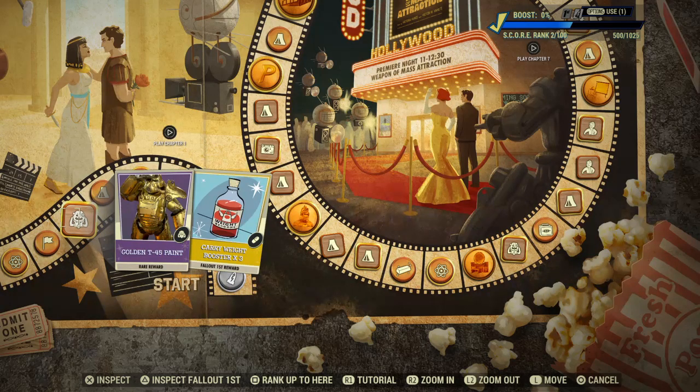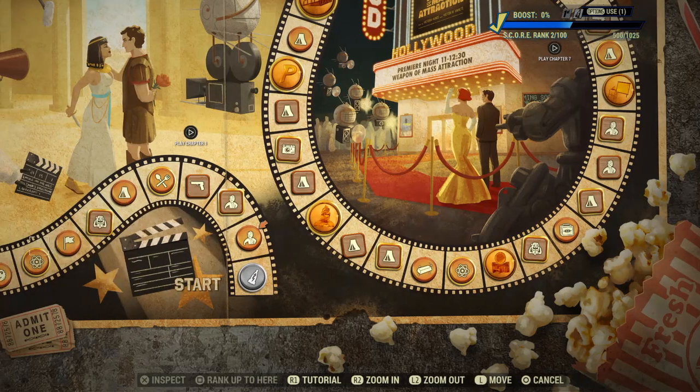Going up, we've got the Gilded T-45 Paint if you fancy having gold power armour. Carry Weight Boosters x3, which is always handy.